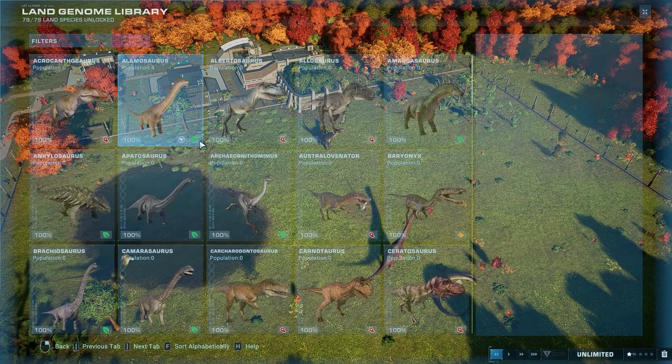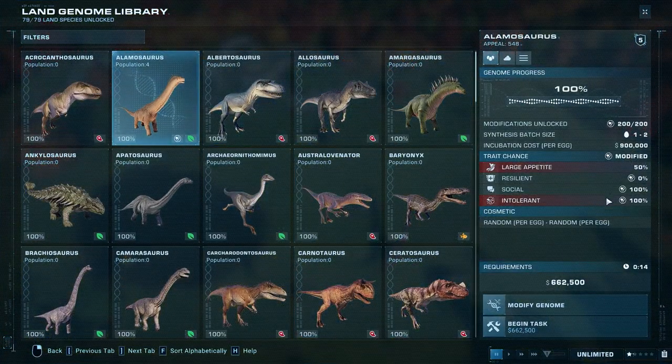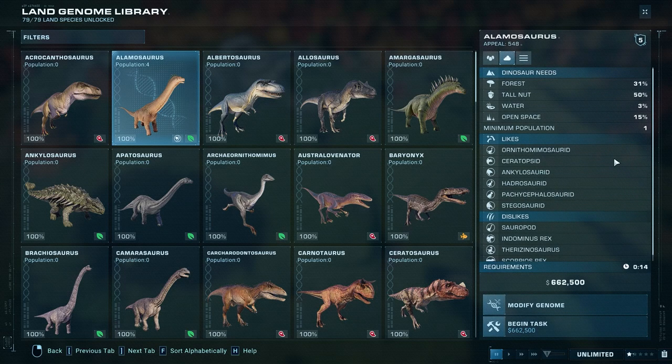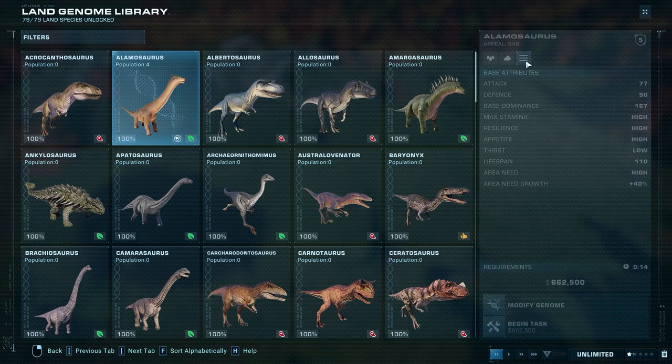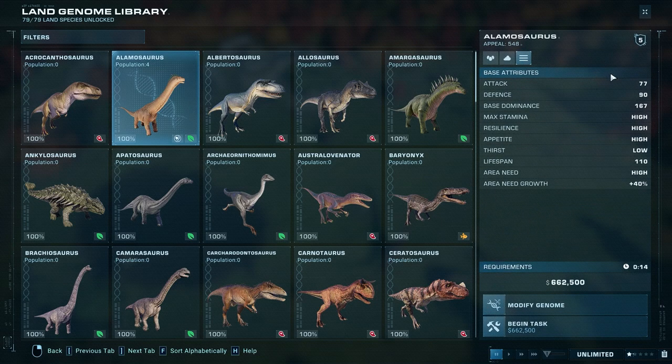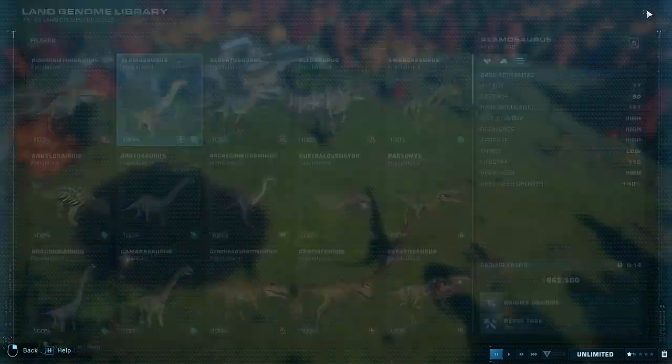Last but not least, here are their statistics in the hatchery. Large appetite, resilient, social intolerant. Their needs include forest, tall nuts, water, and open space requirements — all their likes and dislikes. They really don't like other sauropods and large carnivores. And then their base attributes — you can pause and take a closer look at that. Those are their requirements in the hatchery.